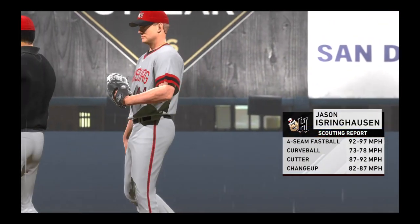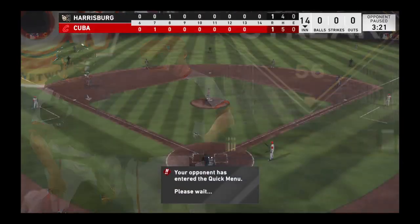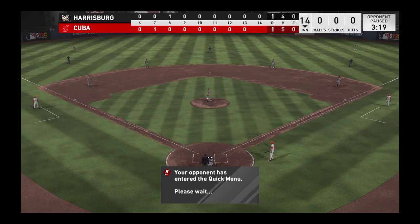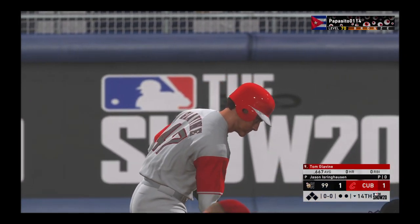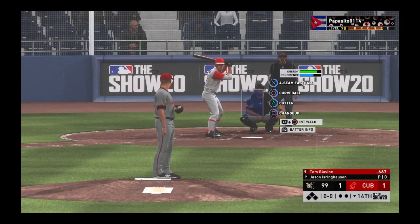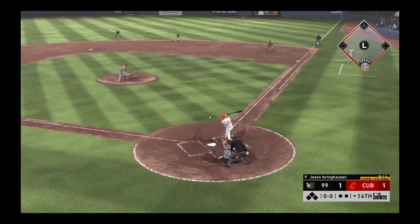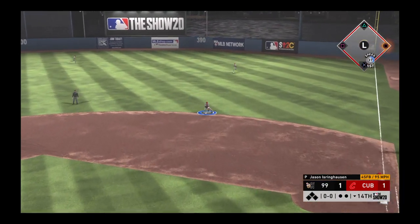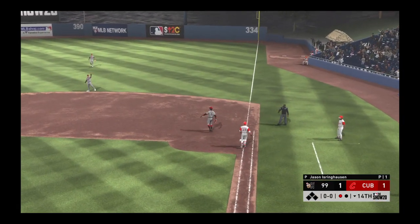Jason Isringhausen is going to finally make an appearance in this one as he'll take over in the 14th inning. On to the bottom of the 14th — at the plate, Tom Glavin. He's ready, here's the first offering, hit out towards second, and he will whip this one over to first in time for the out.